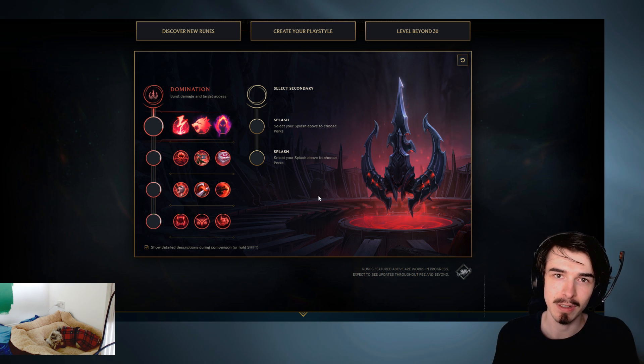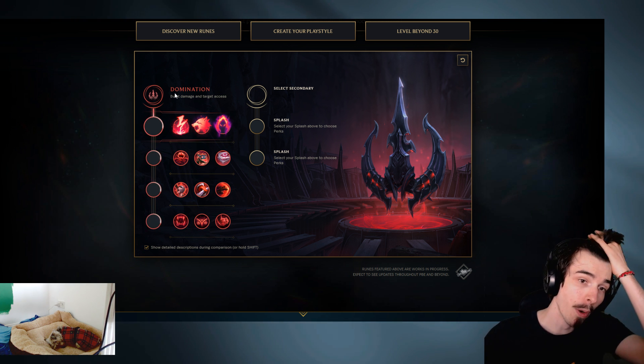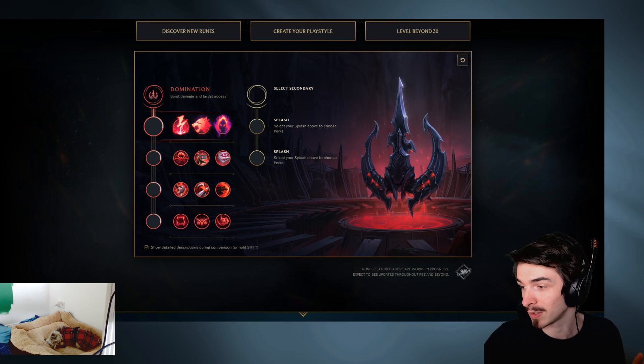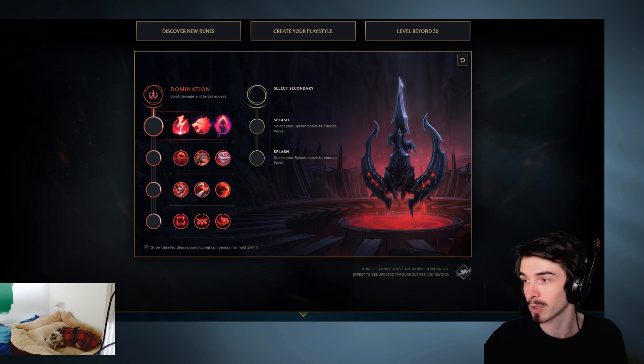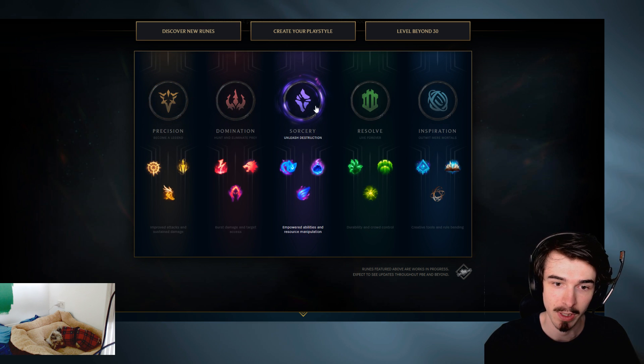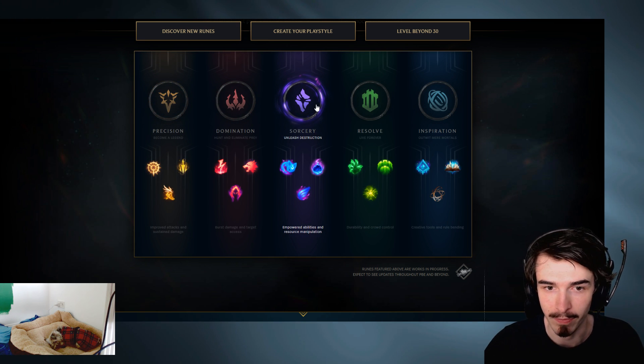The last row of Domination greater runes: unique kills on champions give you benefits - one gives you move speed, one gives you active item CDR, and one gives you healing. So all in all, if you're aggressive and you're a gank jungler, you'll most likely want to take this Domination page. I will be giving example rune pages at the end of this, so I'm just going to run down things quickly, but I will be going into specific examples for specific champions later on.